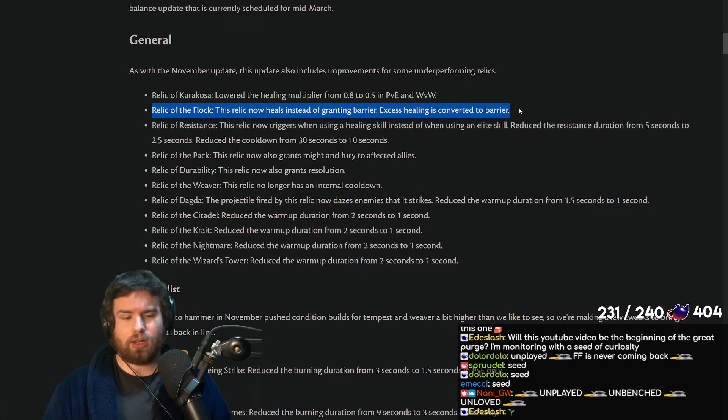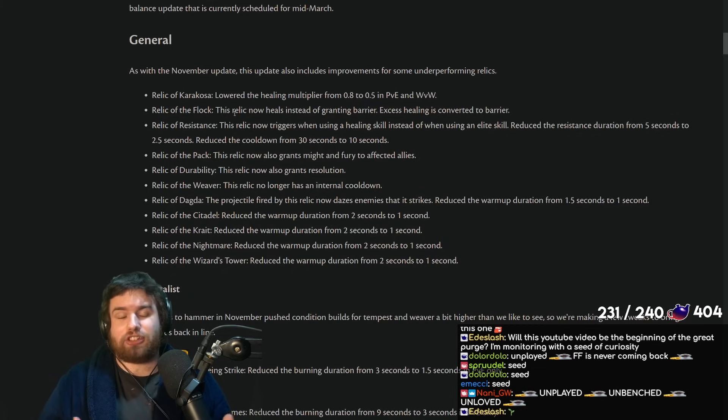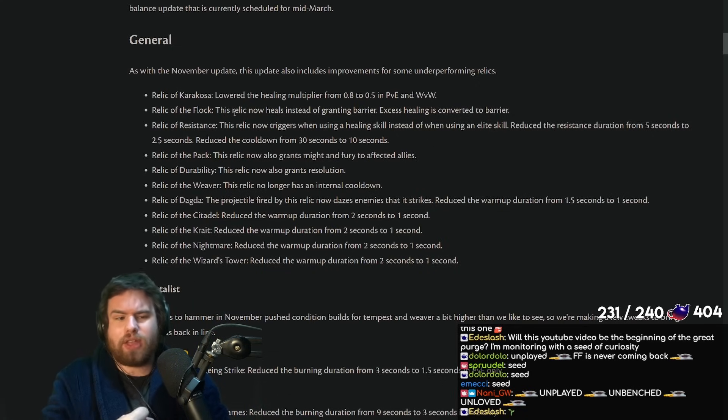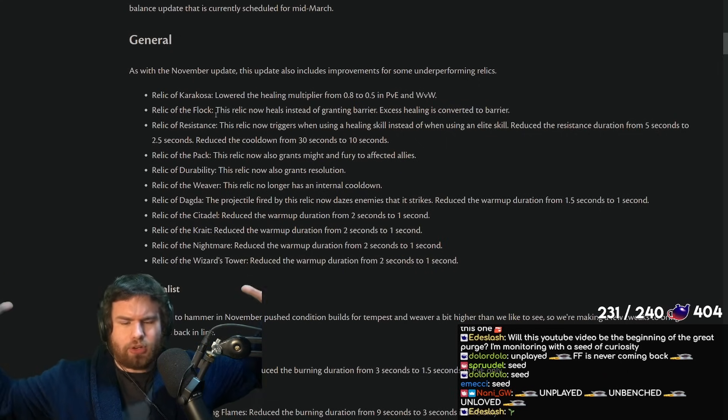Similarly, Relic of the Flock is also getting a bit of a nerf. The Relic now heals instead of granting barrier, and excess healing is converted to barrier. The same total value comes out in a sense, but you might end up getting less barrier, which is generally worse. Barrier is better than healing because mitigating damage is better than reactively healing it back up. And of course, you can heal people underneath that barrier too, so the effect competes with itself. If you use it proactively before big damage in PvE or on a push in WvW, it will still be good.